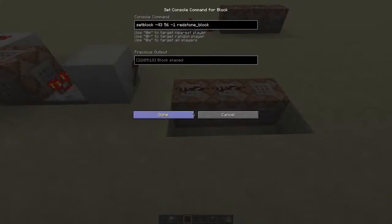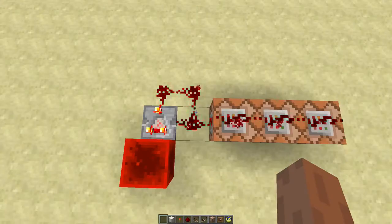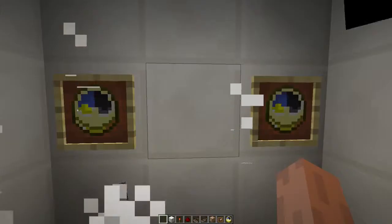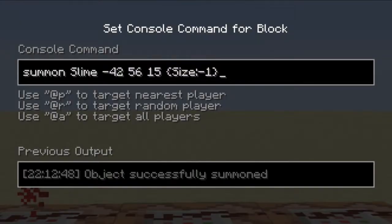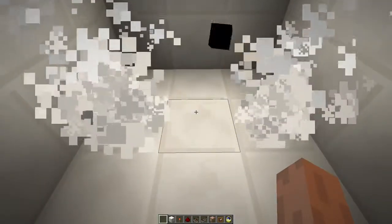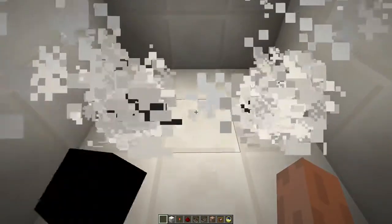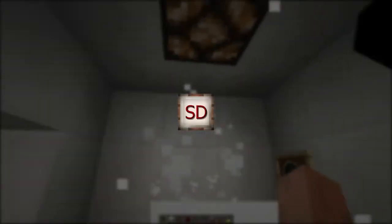First things first, this command block will create a redstone block over here that turns on this clock. This command block will add 1500 to the time. That will make these clocks rotate as if the time is passing really fast. And these command blocks will summon slimes with size set to minus 1. Since the health of a slime depends on its size it will die immediately and you won't even see a slime because the slime is infinitely small. This creates some neat looking particles. Check out SquirtDude, he came up with this technique first.